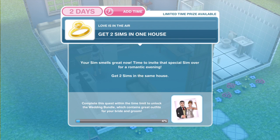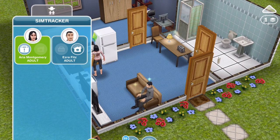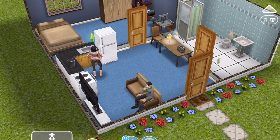The next thing that we need to do is to get two Sims in one house. Your Sim smells great now — time to invite that special Sim over for a romantic evening. I've already got two Sims in the same house, so this will just automatically complete. If you haven't got two Sims in the same house, just go into your Sim tracker and there'll be a whistle — you can whistle one over.